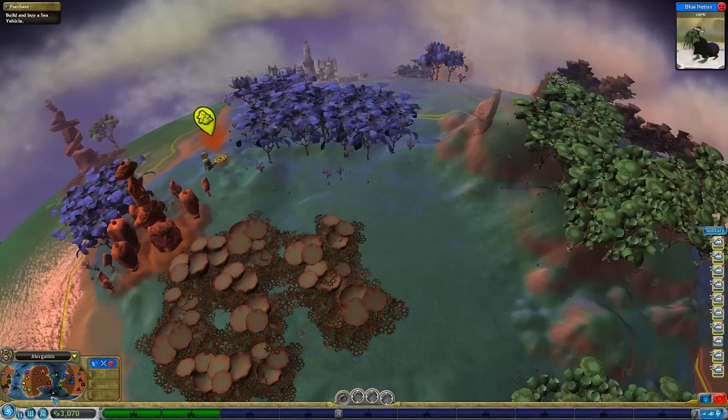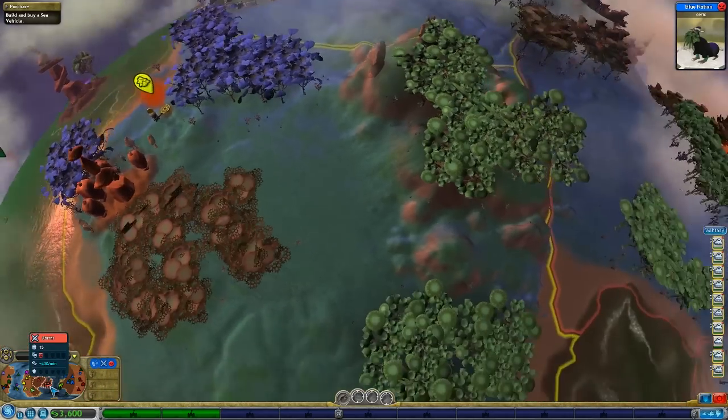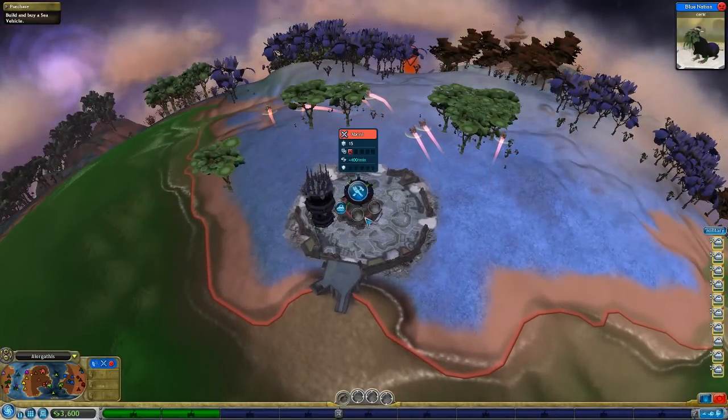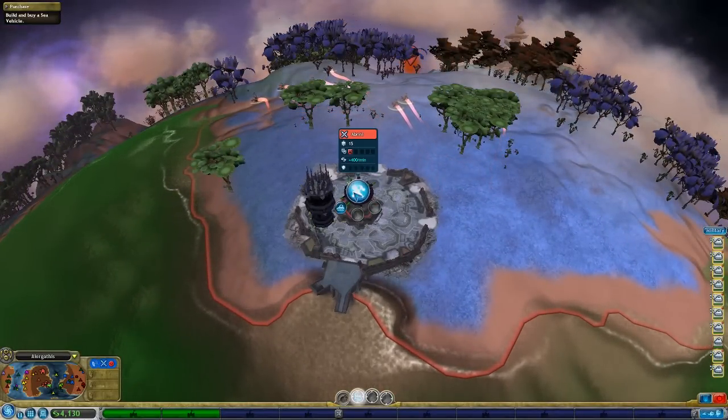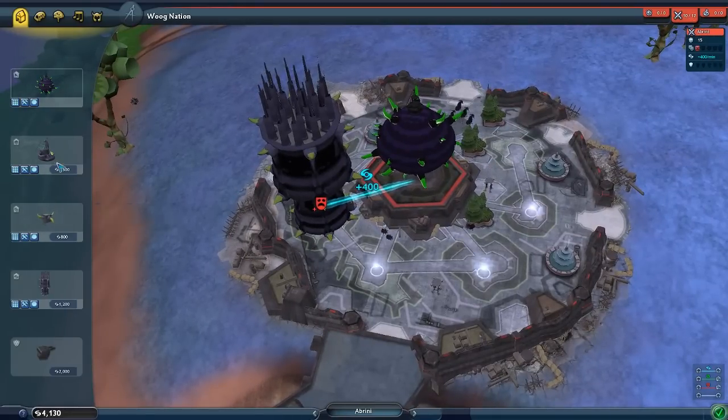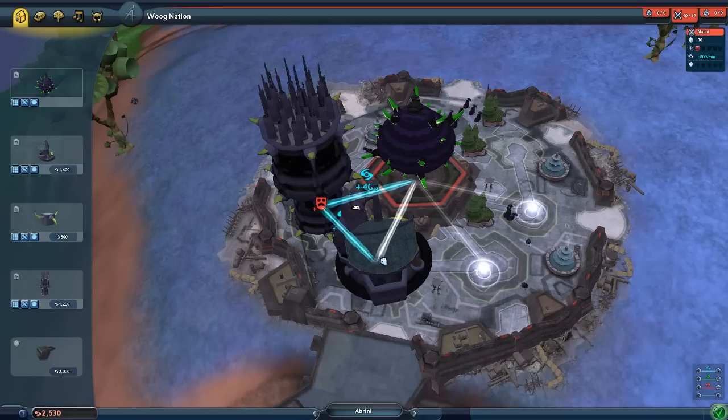You will not survive - prepare for war! So somebody just declared war on me. I have no idea. You can have seven shown in the city upper right - oh yeah, here it is, okay so that's where that is.